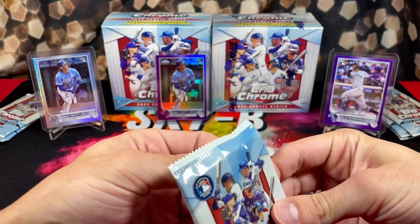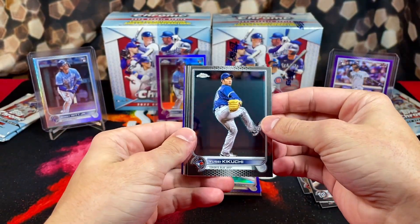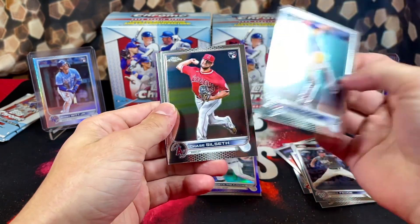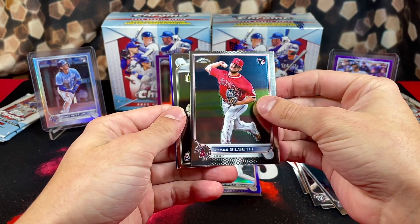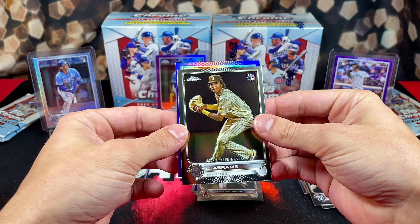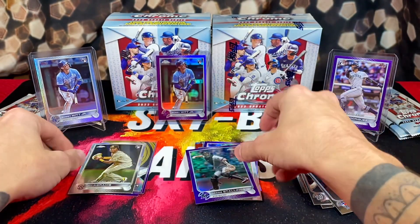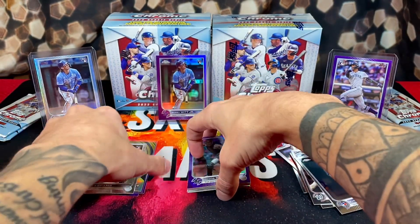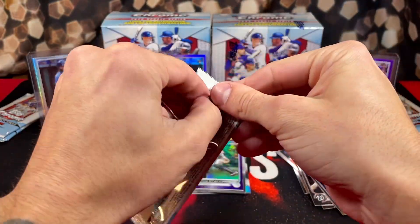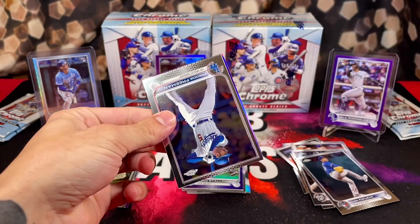We've got six packs to go in the first box and I'm happy already. I wonder if that little scuff will come off — I hope it does, I've got a microfiber cloth I'll take to it after the video. We got Kikuchi, Chase Silseth, CJ Abrams, Rookie Debut, and Jacob Stallings on the back. I don't know whether to be happy or upset about that — Bobby Witt! I guess I should just be happy I pulled it because I could have not pulled it.